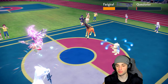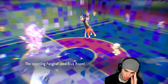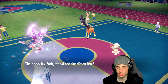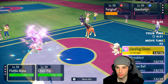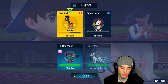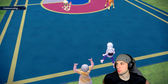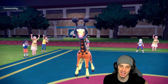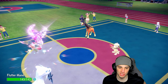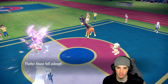Smeargle is on the field and Trick Room is up. They're going to Spore somebody — the worst part. If they Spore somebody it keeps Smeargle on the field longer, and I think they want Smeargle dead more than anything. I'm going Ice Spinner here, hoping they don't Spore us — but yeah, there it is, Spore on Smeargle. We should have taken out Smeargle.